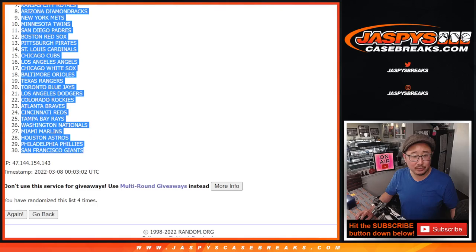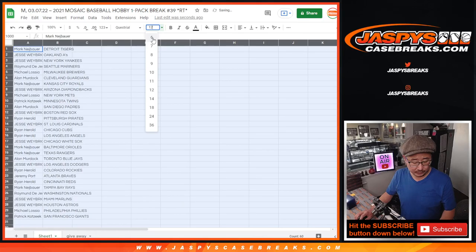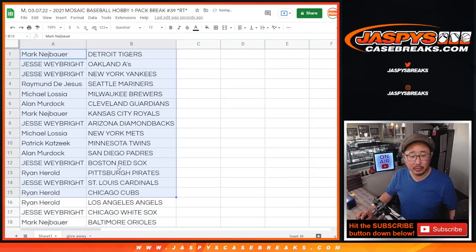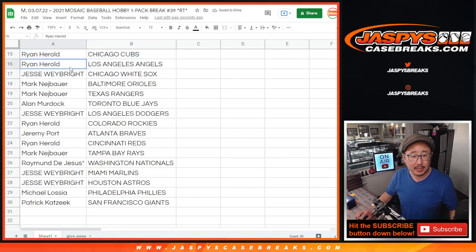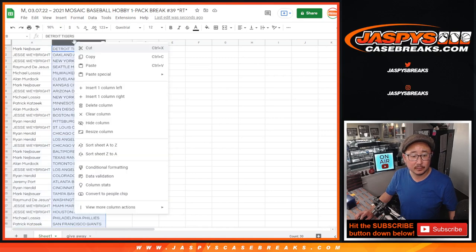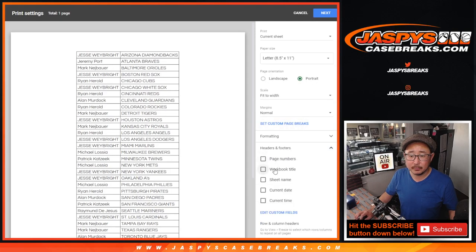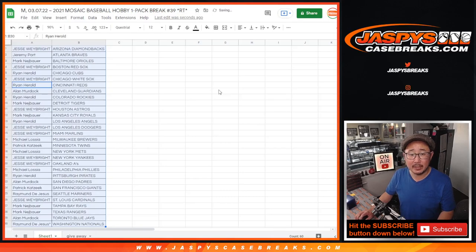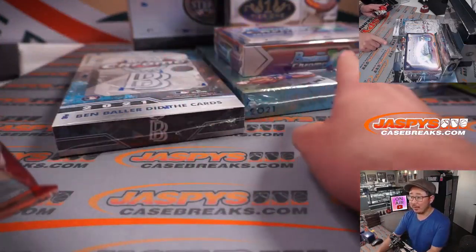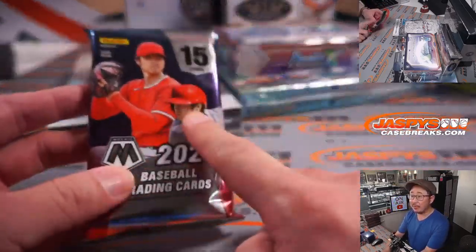We've got Detroit down to San Francisco after a hard 4. No trade window. Let's just do the break really quick. Here's the first half of the list and the second half right here. It's alphabetized by team — let's print this out. Coming up in a separate video will be that 5-box quick-hit baseball mixer, which you can see on camera right now. Really nice break, a lot of high-end stuff there.